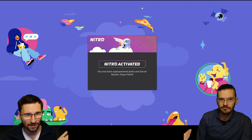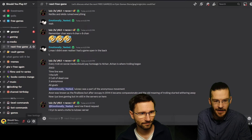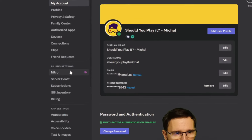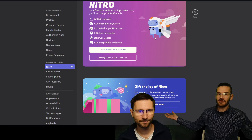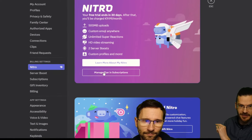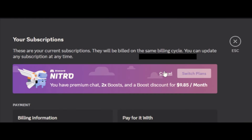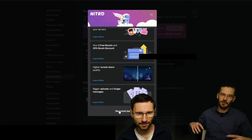Go to your Discord server, then go to your account settings using the little gear icon at the bottom right — User Settings. Halfway down the list you'll see Billing Settings, then Nitro. You'll see a nice purple button confirming you have Nitro. At the bottom of that purple box, click 'Manage Plan' in Subscriptions, then click Cancel right next to it.